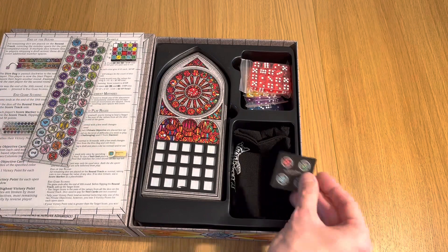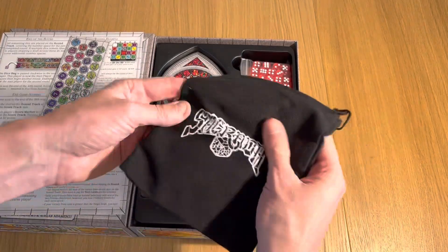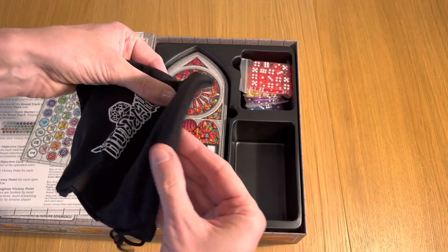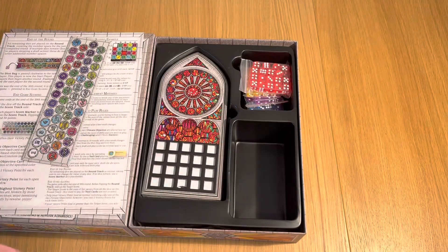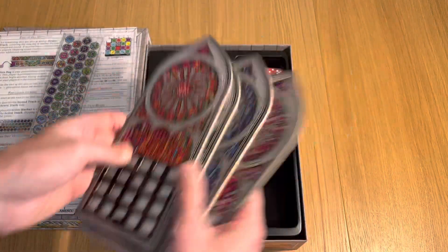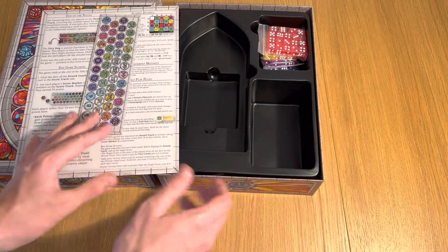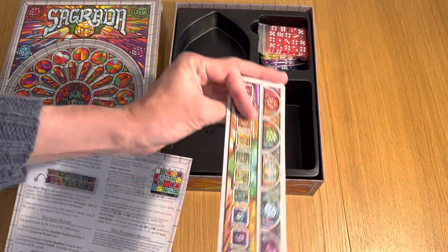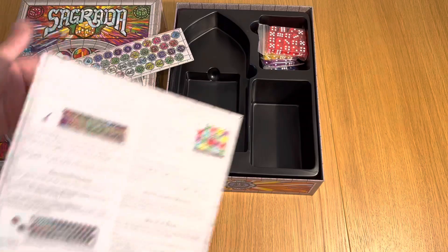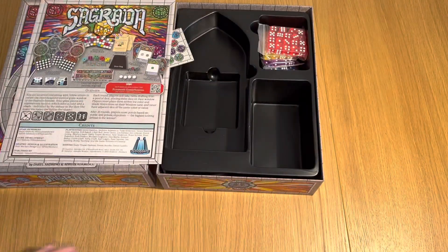Lovely glass beads here. We've got some stickers as well. I haven't yet played the legacy one. I've got a lovely large bag — you can see how nicely my hand fits in that too. We've got these lovely stained glass pieces. I have been to Sagrada Familia, which is about 250 years away from still being completed. We have a score marker over here as well, and as you can see, the rulebook is very small.